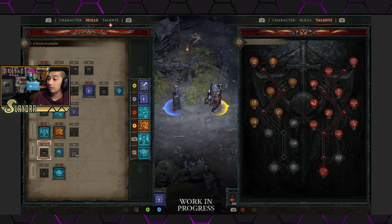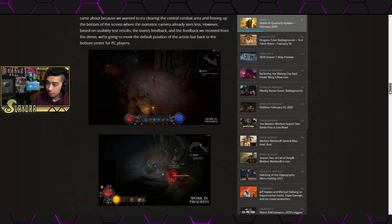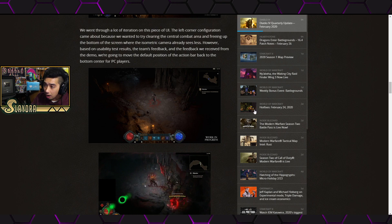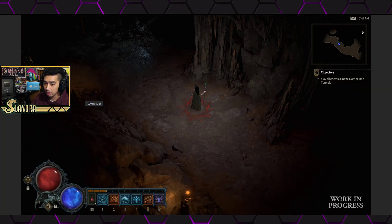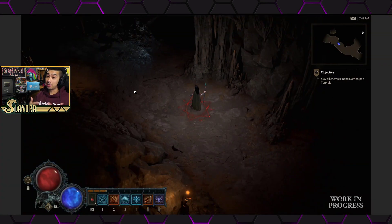One last thing to mention: there's a picture of the Sorceress wearing a cape, and there's no cape as a separate equipment slot. It might be part of the armor, or it could be speculation that capes are a new item slot for character customization. You can also see some shoulder armor there, which could be part of the chest armor, since shoulders aren't currently in the inventory screen.